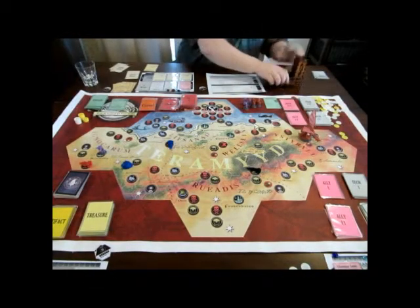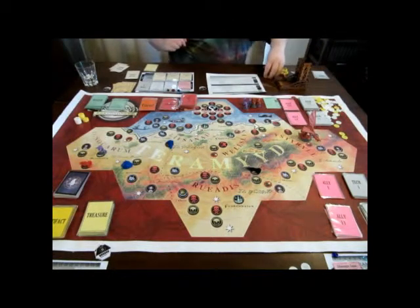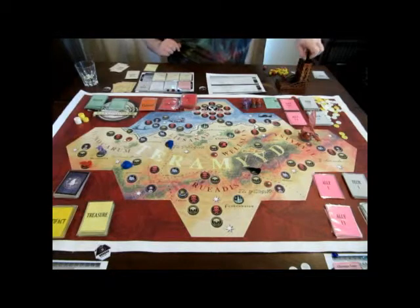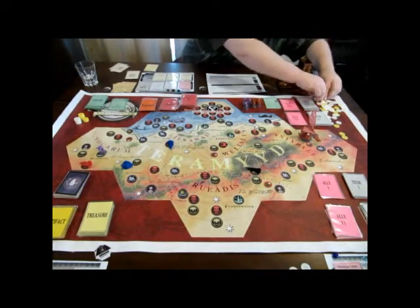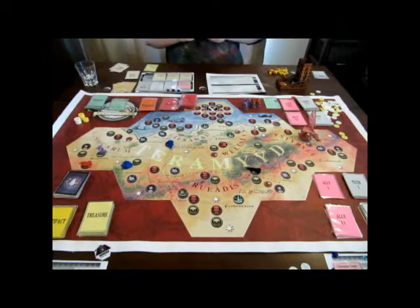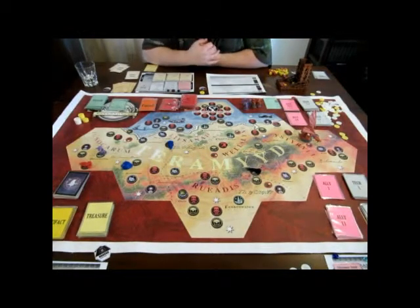My turn. I have to get out the dice tower. Four dice for my income. I get four gold total. I'm definitely not going shopping this turn. I want to get away from Kobo. Kobo can turn on you, savage you, make you lose a turn. You don't want to get too near him if you can possibly help it.